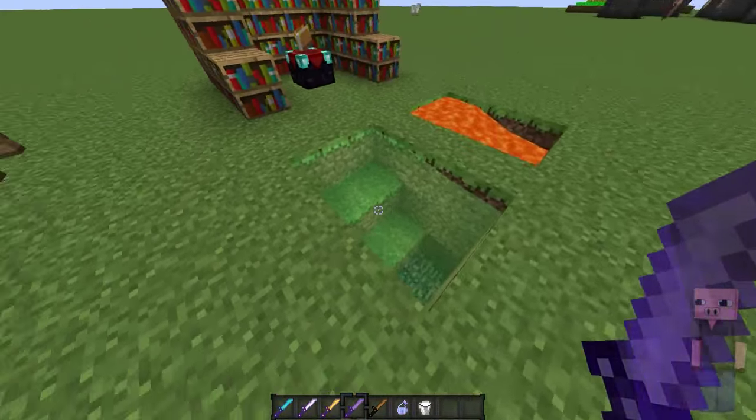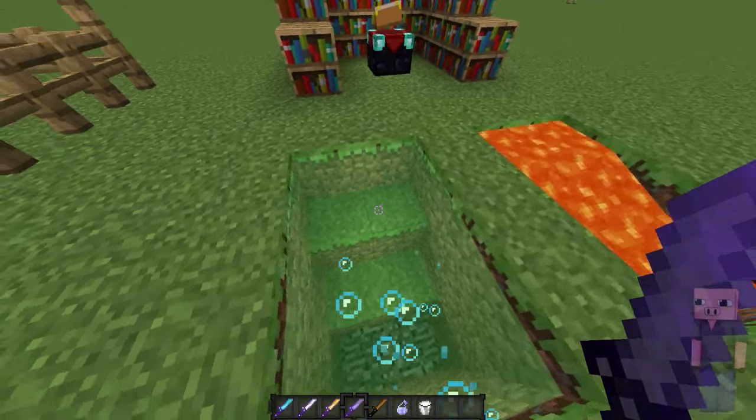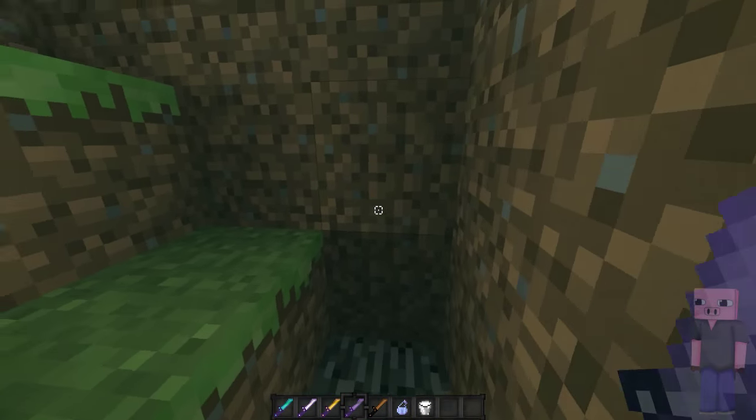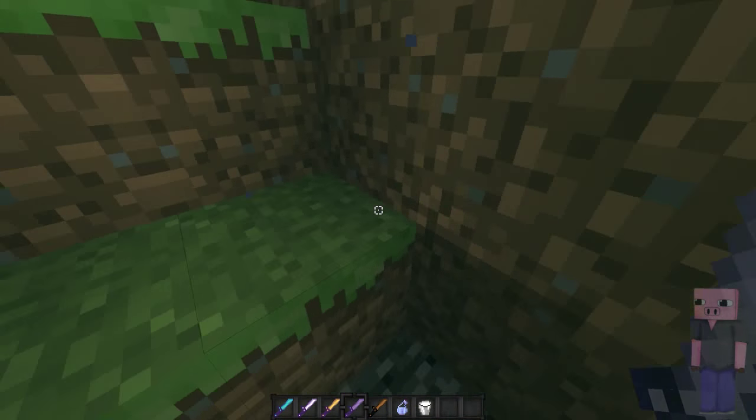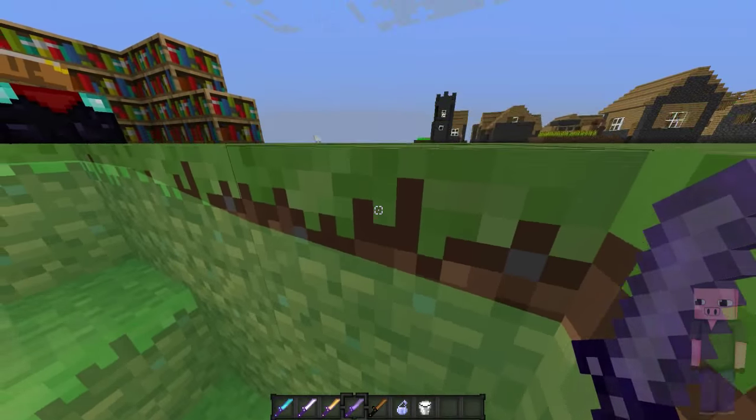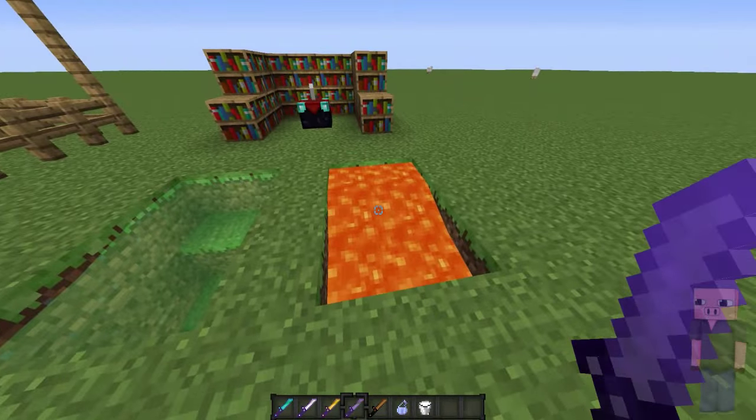Next up we got the water, and as you can see the water is clear and it's kind of green. This is how it looks underwater — it's kind of a green tint but you can still pretty clearly see what you're doing if you're looting underwater or killing something. Next up we got the lava — the lava is vanilla — then we got a low green fire of course.